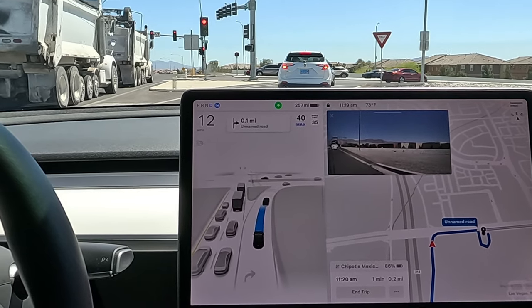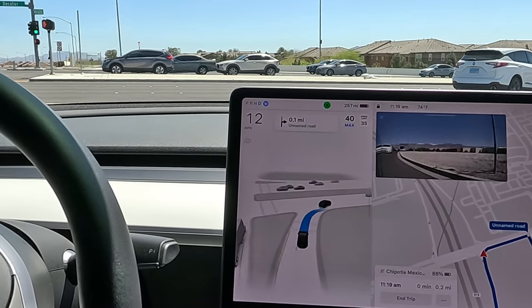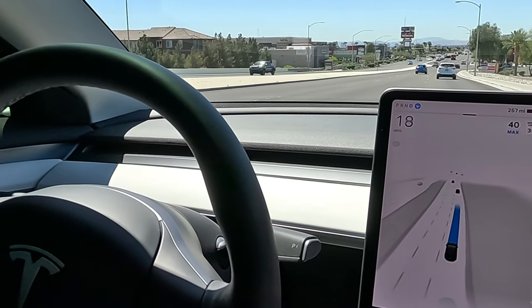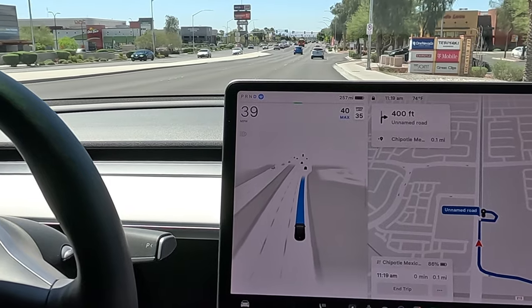We have a yield here — it is green protected so we shouldn't stop at all. Completely clear to our left — inching out slowly. Back on the throttle, good acceleration there, although a little late to get on the acceleration. I wonder if they've been tweaking that.